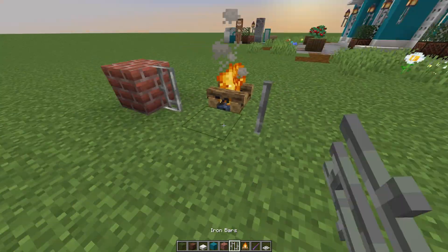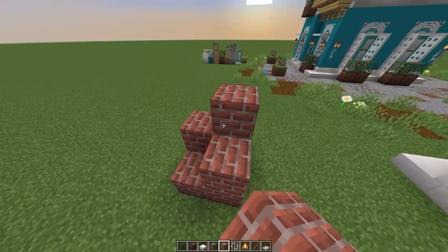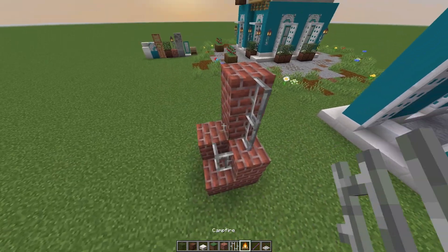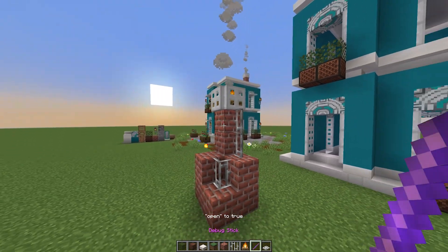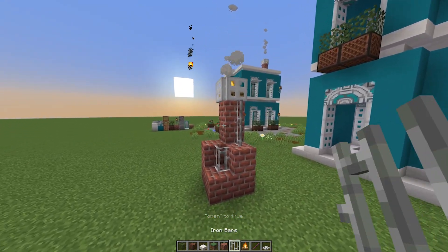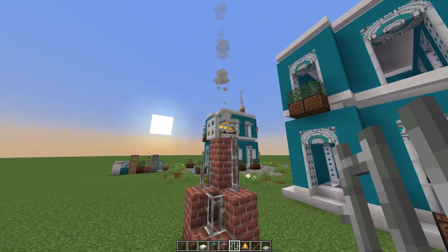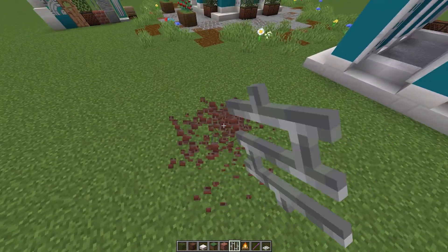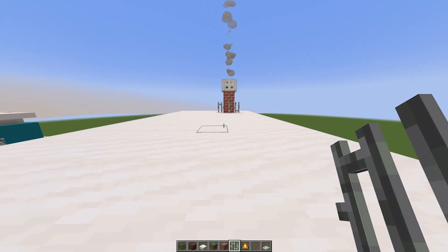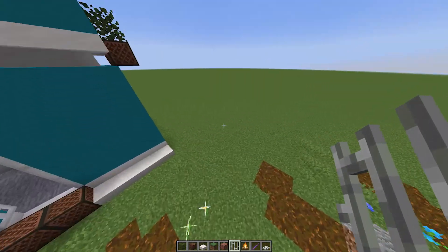You definitely can spend a little bit more time making it look nice — maybe have it four blocks wide and have it kind of sticking out like that. Who knows, it's up to you. It's really what vibe you're looking for. It won't work on a roof like that because the roof is so flat — you need a small chimney that's really sticking out.